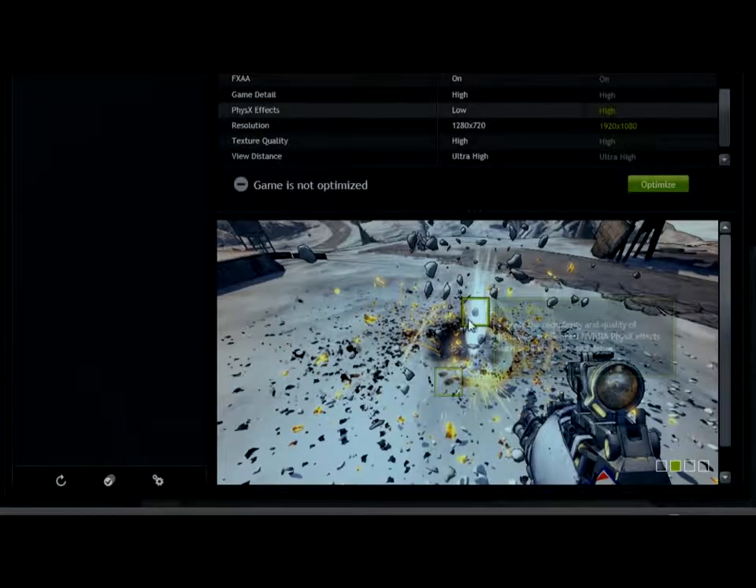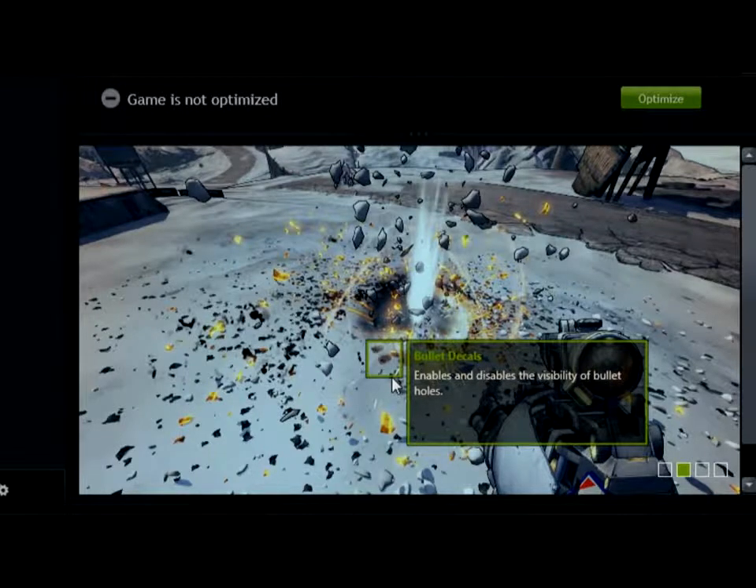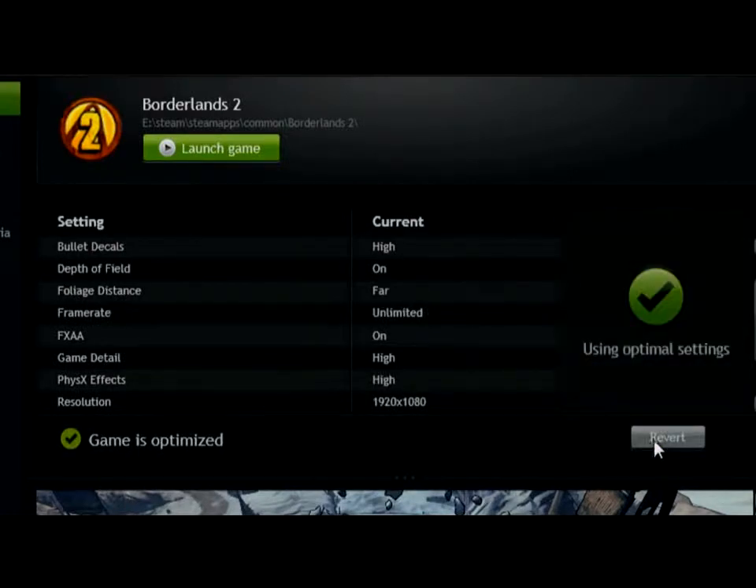You can also see how these effects will change your gaming experience in the setting visualizer below. Green boxes highlight key effects, and we provide descriptions of how that effect will change what you see in the game. So all I need to do is click Optimize, and what that does is automatically writes the game settings directly into where the game keeps it. So when I next launch the game, I'll get the NVIDIA optimized settings.